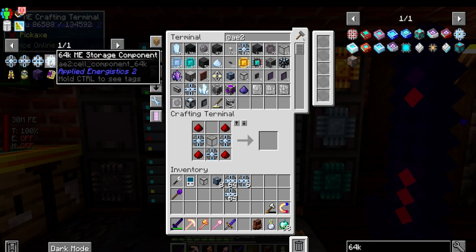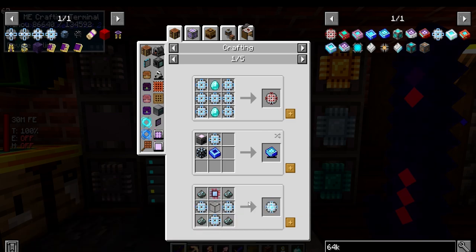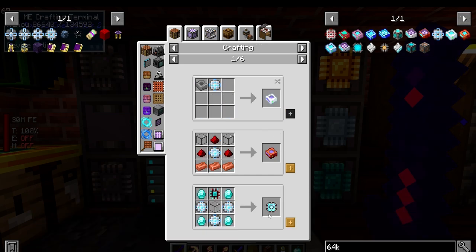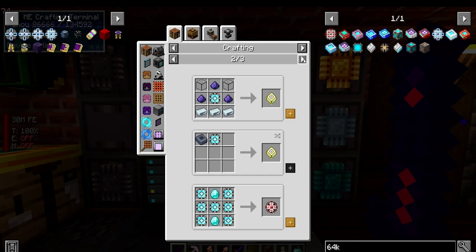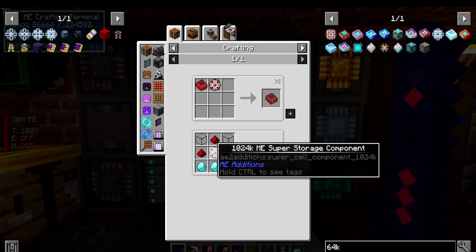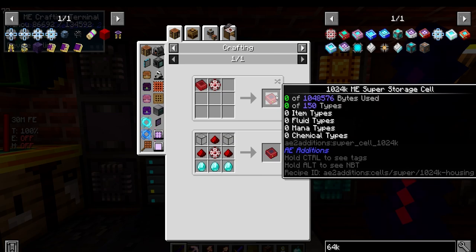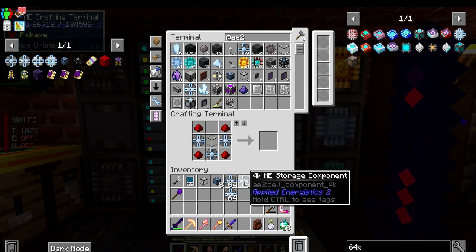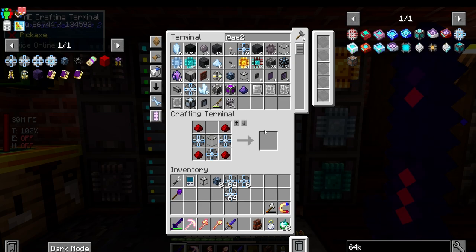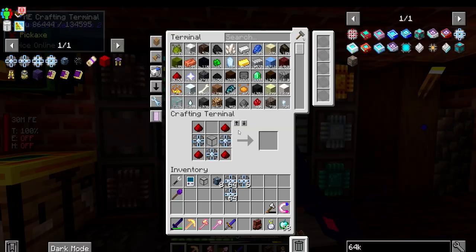Getting into the process of automating the 64ks - it actually goes up one more. Check this out - 256k, and then we get into the AE2 additions. The highest we can go is 1024k, which gives you 150 items rather than just 63. Okay these are ready - throw those in there.